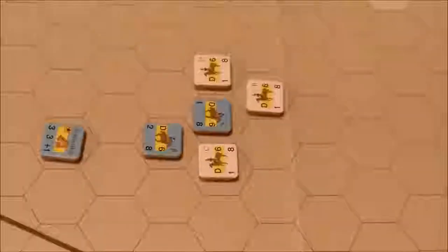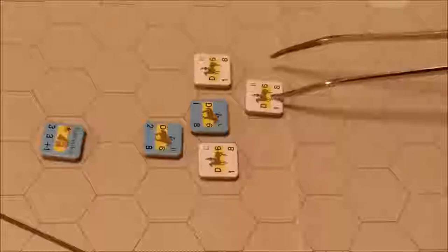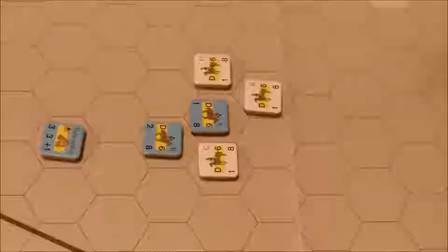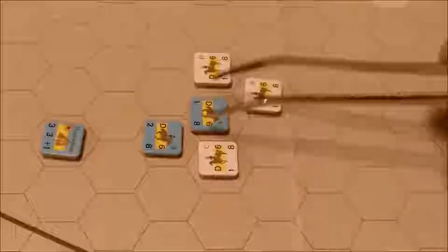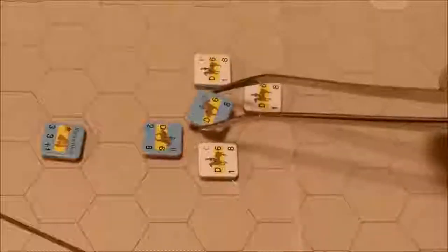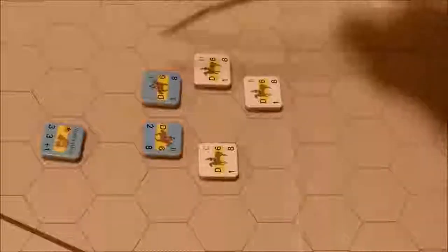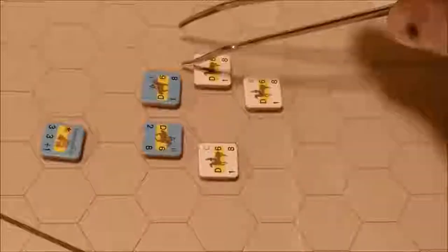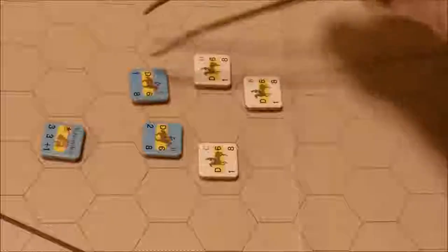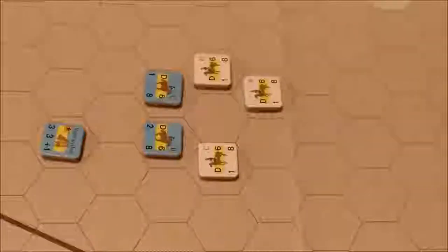If this unit wanted to leave an enemy zone of control exerted by multiple units, you have to stop upon first entering an enemy zone of control. The rules don't specifically prohibit moving from one enemy zone of control to another, so I would assume this unit could change facing freely in its starting hex, move one hex entering the zone of control, then change facing for one more movement point — spending a total of four movement points — stopping upon entering that horse's zone of control.